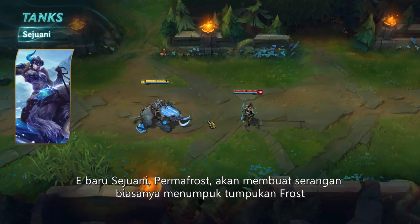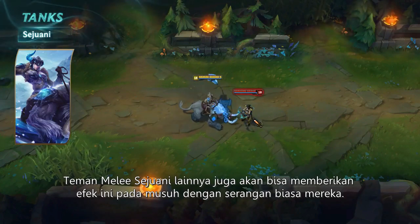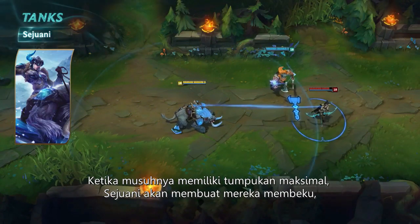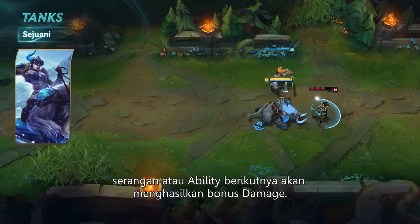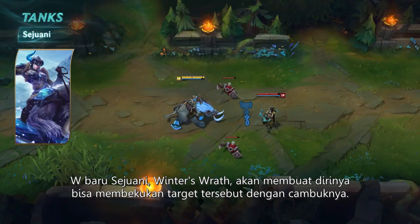Sejuani's new E, Permafrost, causes her basic attacks to passively apply Frost stacks to struck enemies. Any of Sejuani's nearby melee allies will also apply these stacks with their own basic attacks. When her enemy is fully frosted, Sejuani can activate Permafrost to freeze him, then shatter him with an attack or ability for bonus damage. Sejuani's new W, Winter's Wrath, lets her make him frosty faster with a few whacks from her mace.